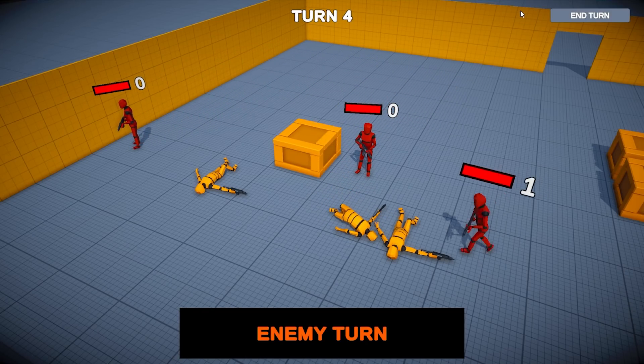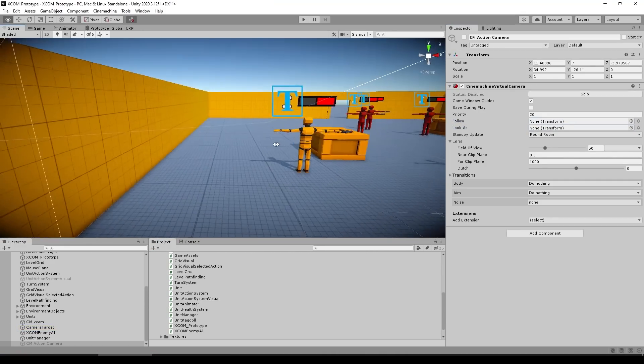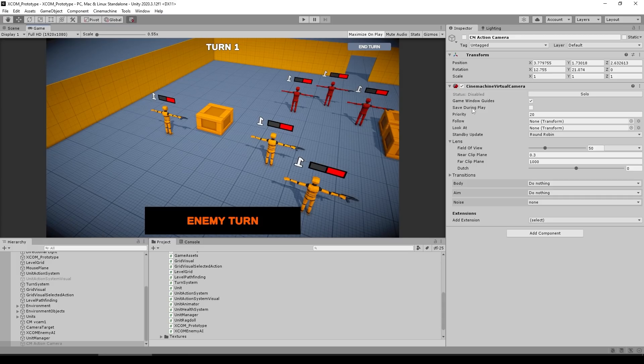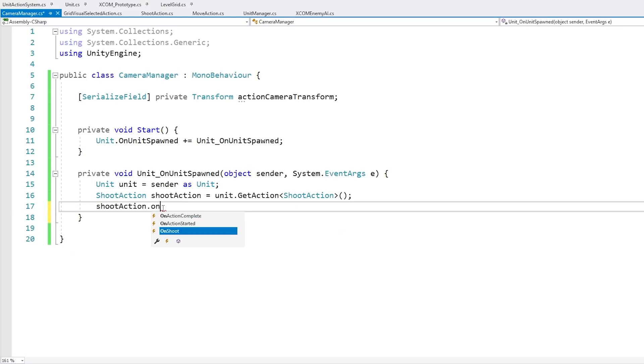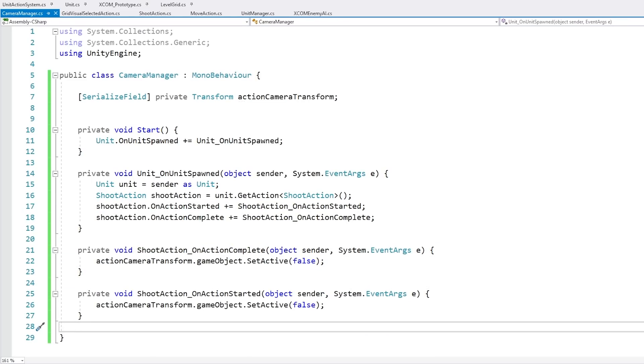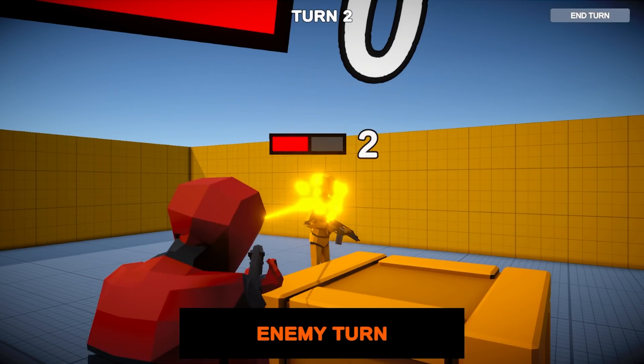With that basic AI done, I worked on a fun task — making an action camera. Pretty easy thanks to Cinemachine, I just made another virtual camera. Through code, when someone takes an action it positions the camera right behind the shooter looking at the target. When the action is done, it simply disables the virtual camera and it goes back to the regular virtual camera.